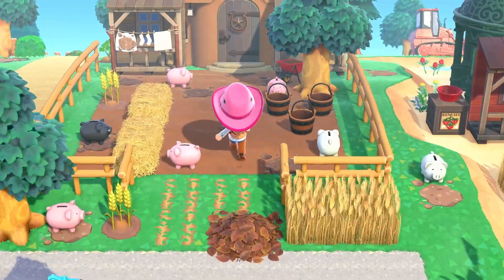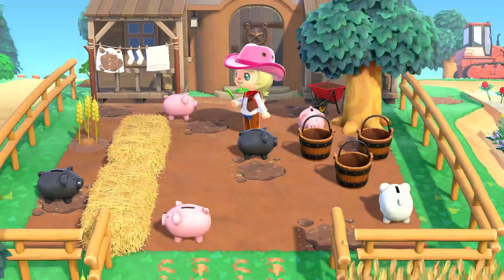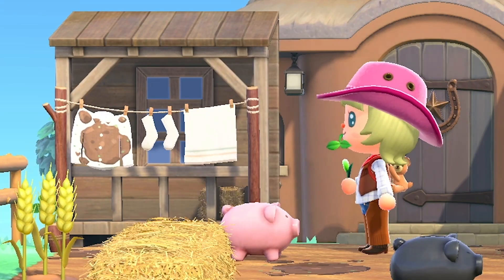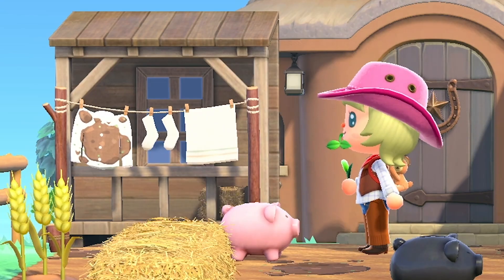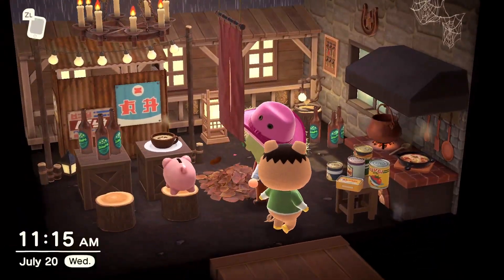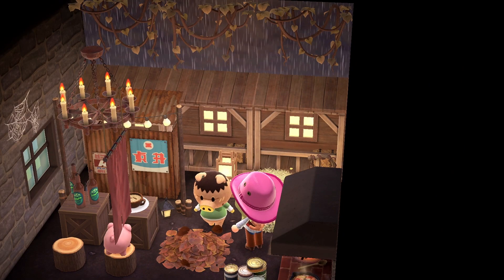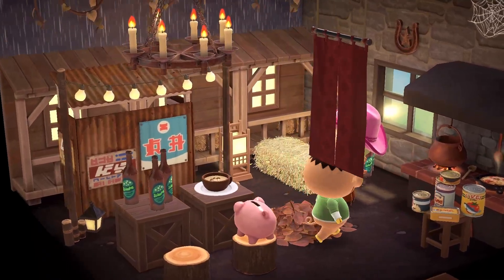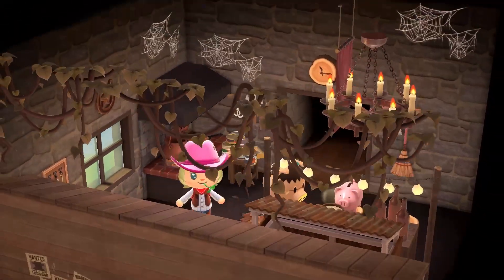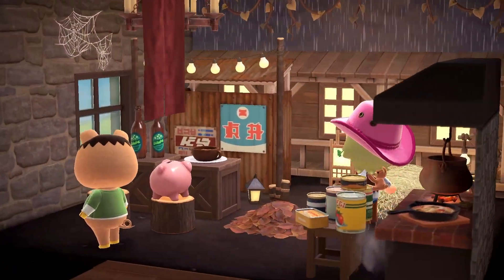This is Spork's house. Spork is a pig, so I gave him a little pig's pin outside using the piggy banks in the game. We have a bunch of mud spots, buckets, hay beds, and even a clothesline with a little mud stain on it. Inside we have pub feels — some hot soup, some beer, a kitchen, and rain pouring down with the sound effects of rain as well. It gives me a very cozy but run-down feel. I think it's perfect for Spork — he looks a little dirty, but he's my favorite pig.